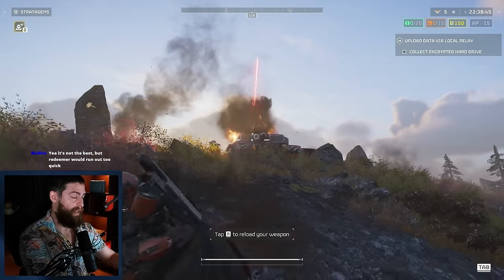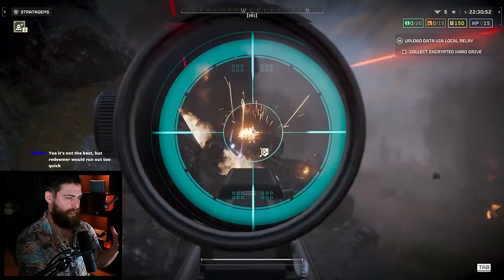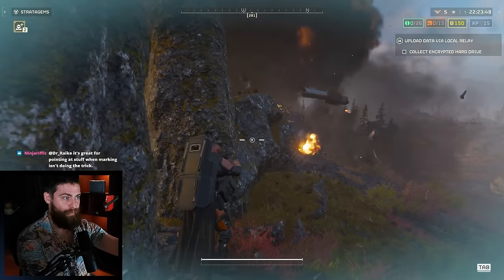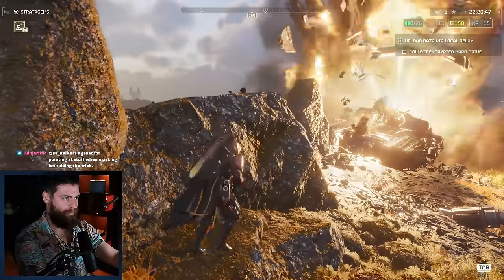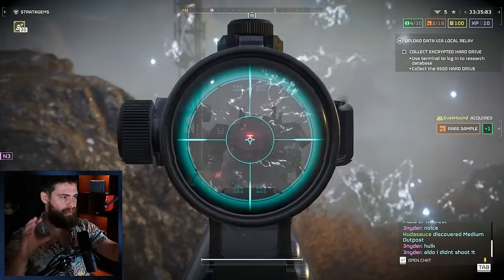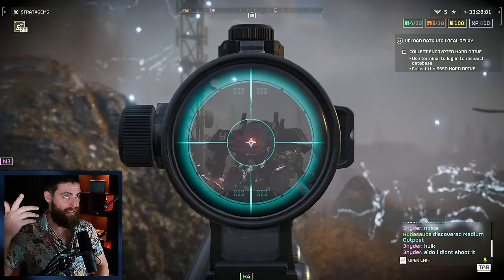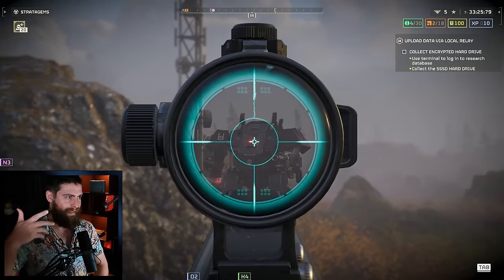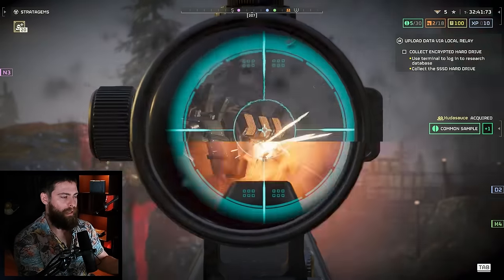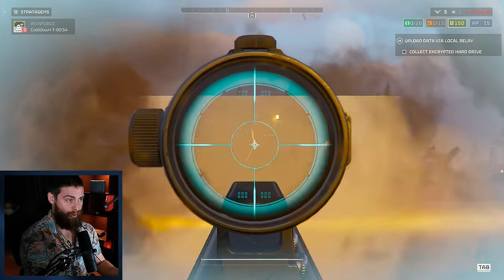Similarly, you can kill a tank without going behind it — very similar to using an EAT or Quasar, just shoot the turret. It's probably better for finishing off a weakened tank that someone's already hit with a rocket. However, it doesn't work on Hulks — you can't just shoot a Hulk in the face plate and have the explosive damage tickle it. You still have to get behind the Hulk and shoot it in the grill, like you would with other weapons.